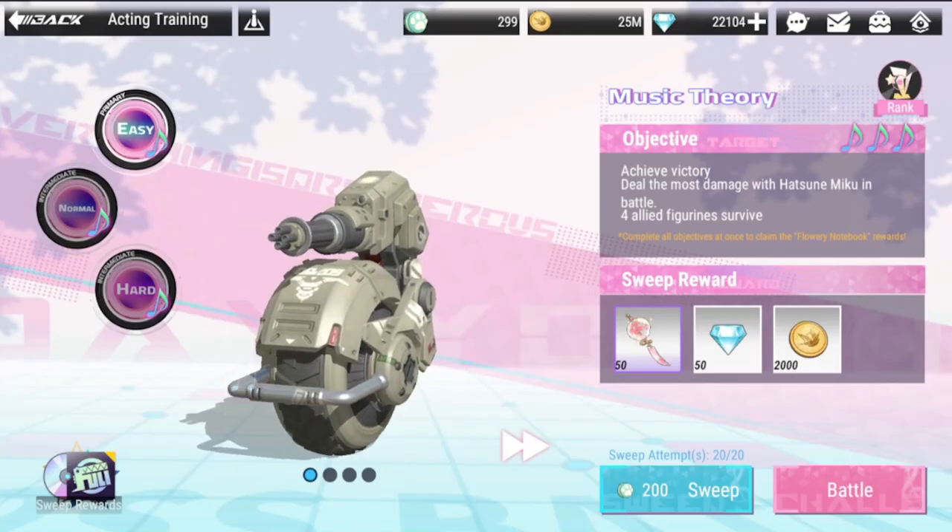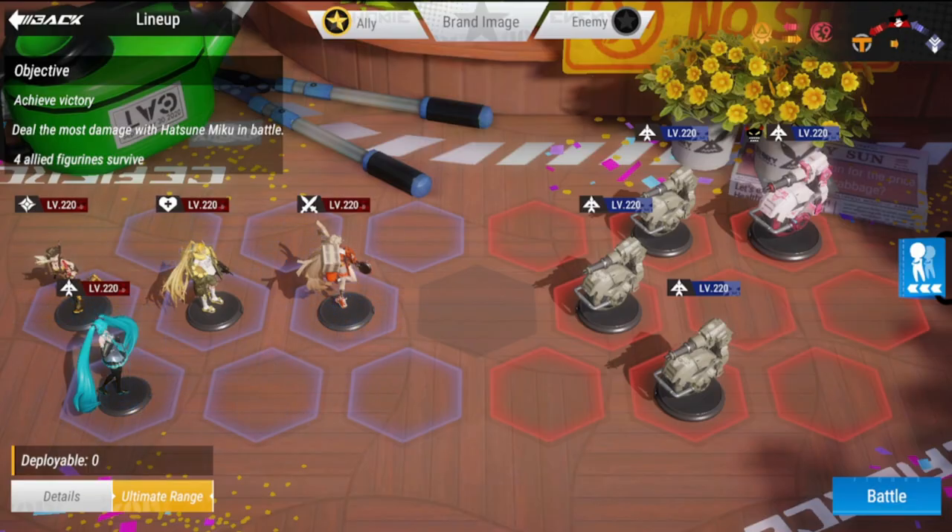Welcome back to Figure Fantasy. We are here at Acting Training starting with the first one, which is Music Theory. We'll go over easy, normal, and hard lineup clears — these are going to be three-star optimal lineups. Starting with easy, here's the lineup, let's try this out.